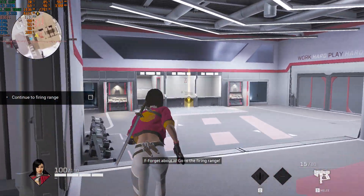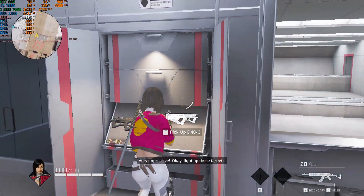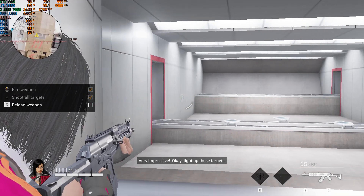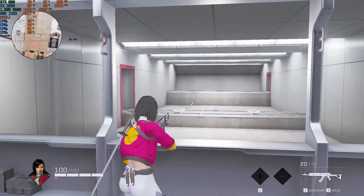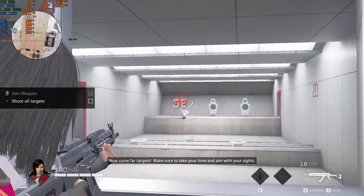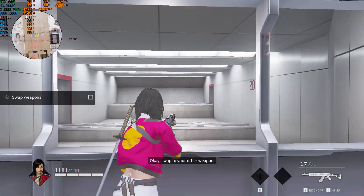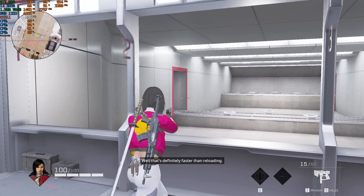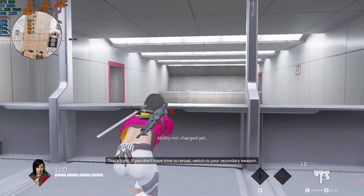Go to the firing range. Okay, time to have some fun. Very impressive! Now light up those targets — time to reload. Now some far targets. Make sure to take your time and aim with your sights. Okay, swap to your other weapon. Oh, that's definitely faster than reloading. That's right — if you don't have time to reload, switch to your secondary weapon.